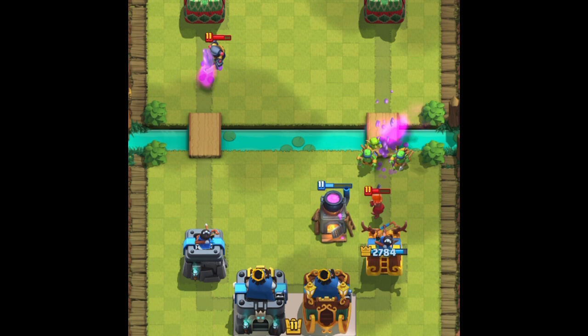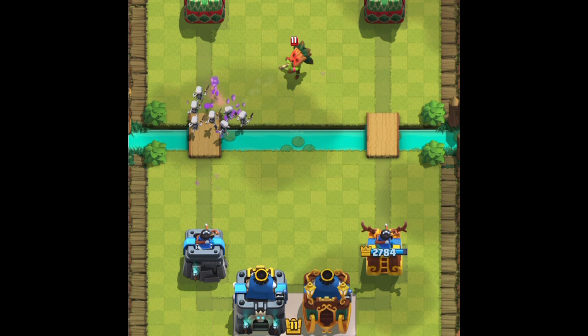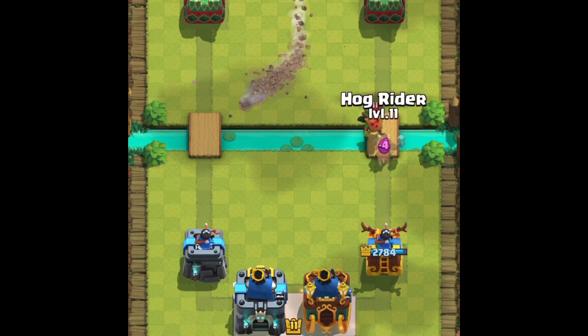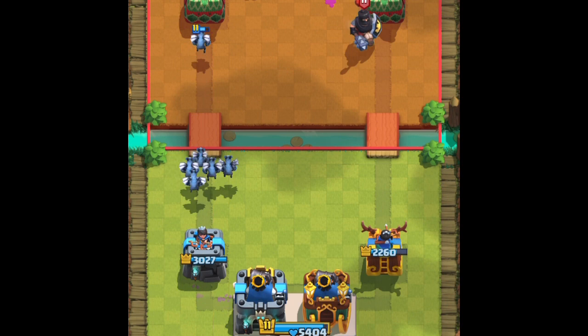We're going to play some defense over here. We're going to take some damage, but it's going to be all right. Defended it pretty well. On the left, here comes this mini Pekka. AJ's going to grab that with the Skeleton Army. Dark Goblin taking everything out.